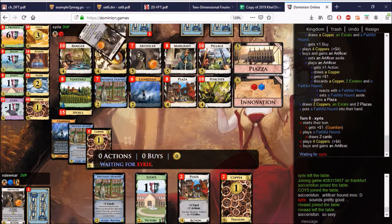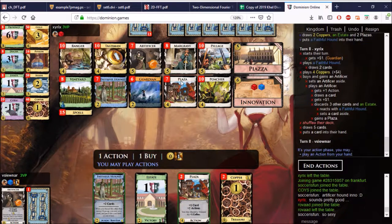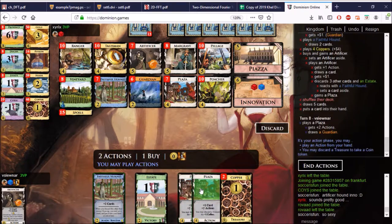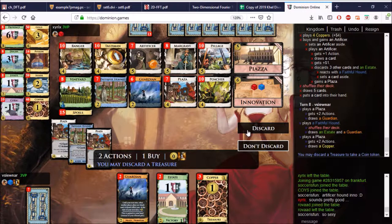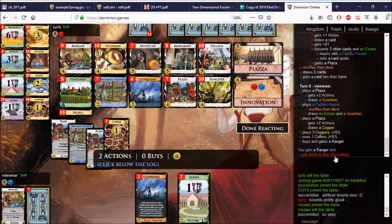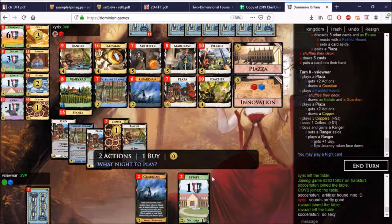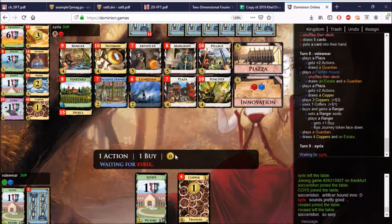Artificer and Margrave are so much better than Piazza. I don't really want the Artificer because I know the Margrave is in the top 2. I can play the Pillage — he has a Guardian in play. I don't have to play the Action Card — that's the other good thing with Innovation, I'm not forced to. But I want a Piazza anyway. Artificer, second Margrave — they're well better options than Piazza I feel. So many dogs. He keeps coming back to Hound? He got Piazza. He also got Piazza, so we have a Copper on top — we know that.